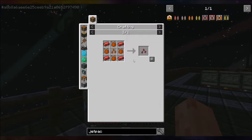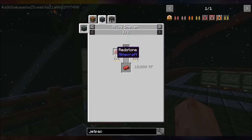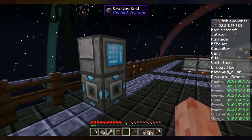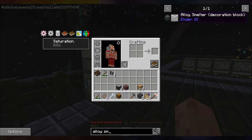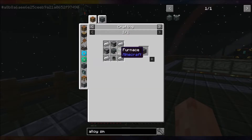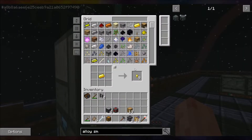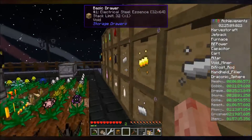Seeds are craftable. Okay, so I guess we're doing redstone alloy by hand, which requires an alloy smelter. Alloy smelter — decoration block in quotes. That's great. Okay, we have to make a ton of capacitors. Got some copper, got some redstone — I need more redstone please.